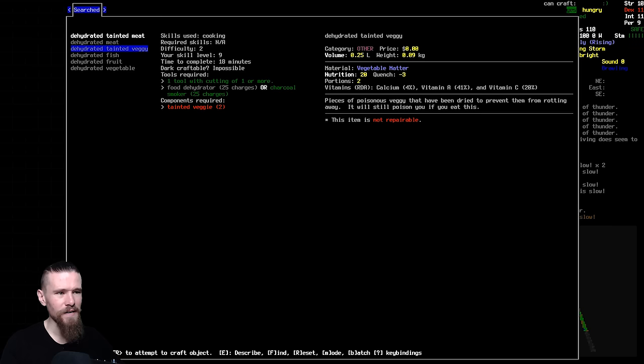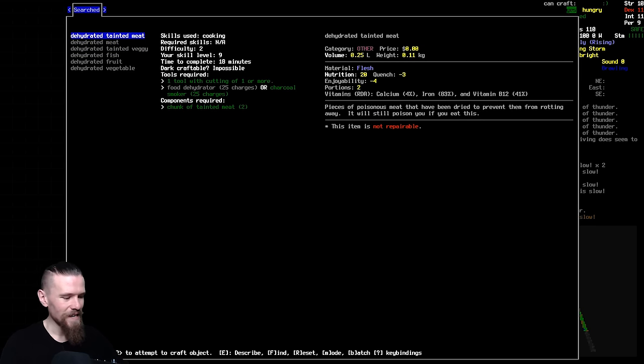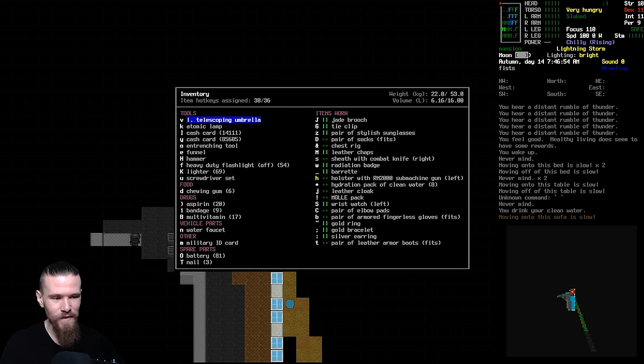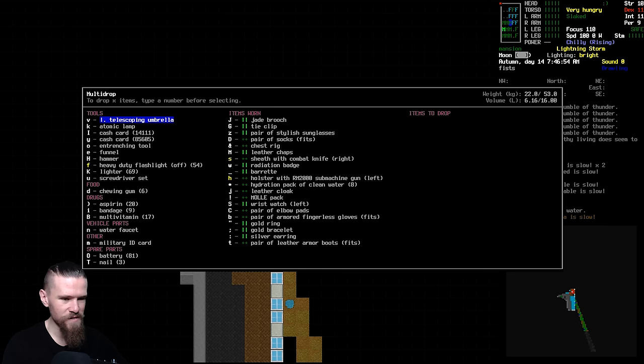The easiest thing will be finding an RV that actually has an RV kitchen in it - it's going to have a lot of the things we'd need. I've just realized we've got a water faucet that we don't actually need, so we'll drop that back along with those nails. The funnel we don't need either, and I think we're going to hold on to everything else for the time being.